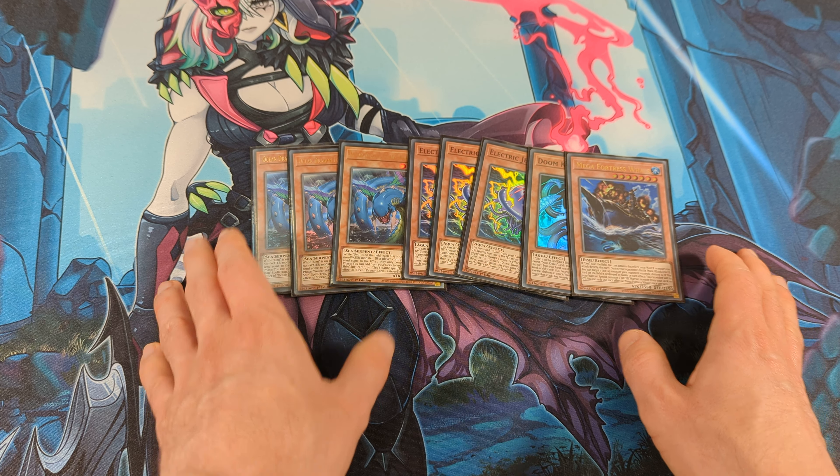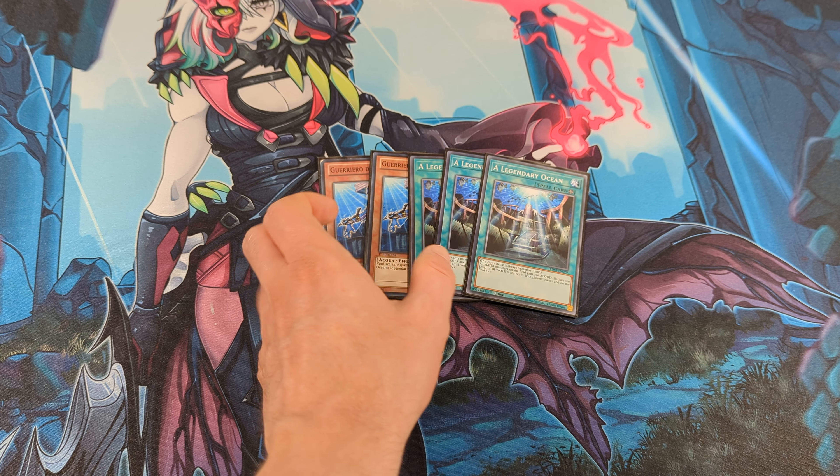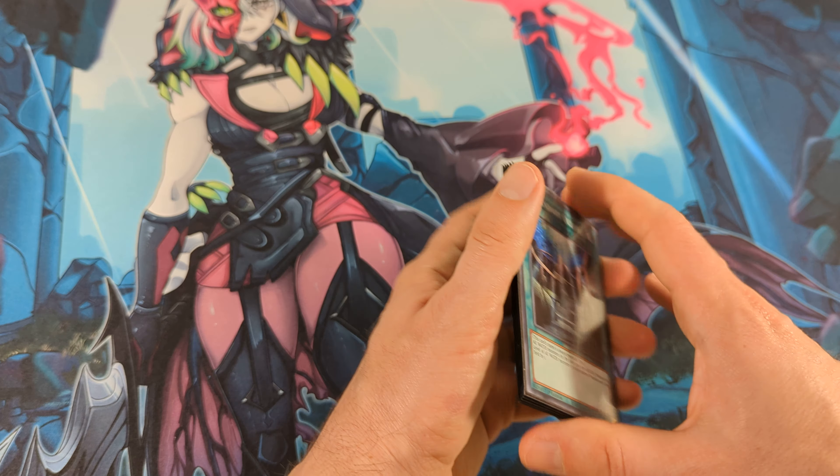Next, 3 Electric Jellyfish — this is the spell negator of the deck. 1 Doomcracken and 1 Mega Fortress Whale. These 2 monsters have Battle Tricks, and with the Battle Tricks you can protect your Kairoshin or Electric Jellyfish. Also, Mega Fortress Whale allows you to attack your opponent directly with your water monsters while Umi is on the field.